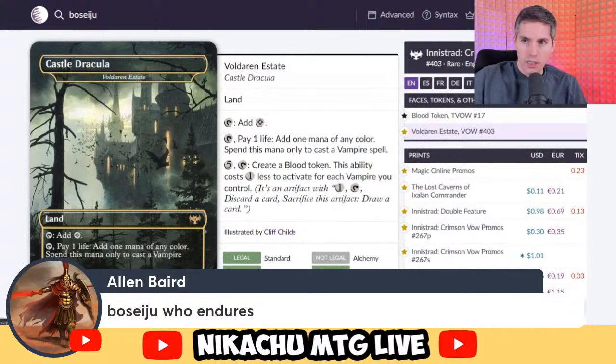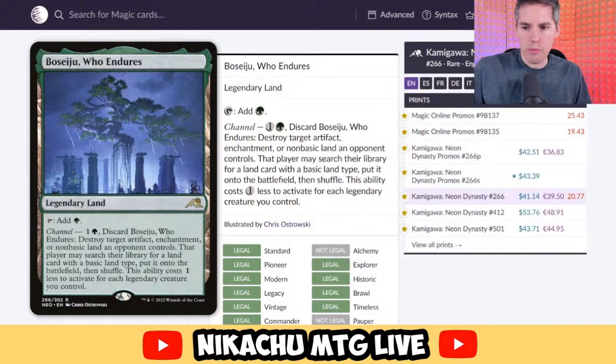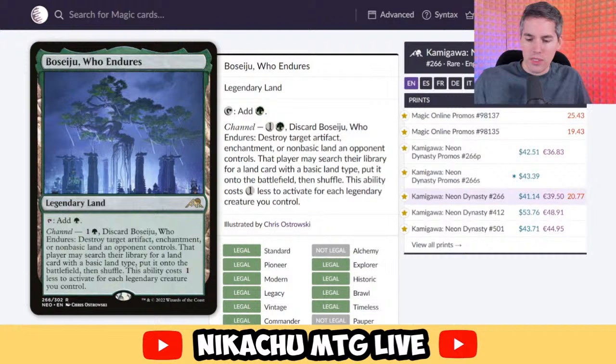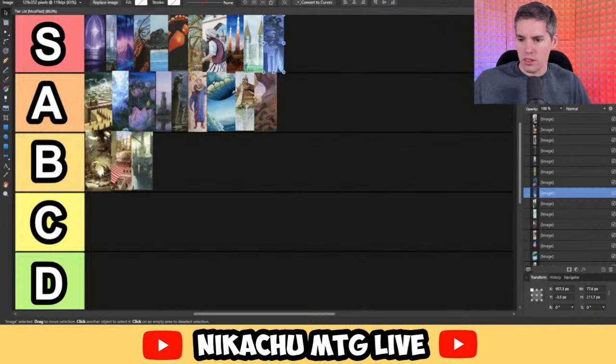Alan with Boseiju, Who Endures — it's like the Karakas of green. It's a Legendary land that adds a green, so you're completely free-rolling on this card. It has channel: pay one green, one generic, discard Boseiju — destroy target artifact, enchantment, or non-basic land an opponent controls. That player may search their library for a land card with basic land type and put it onto the battlefield. This ability costs one less to activate for each legendary creature you control. Name me a green deck that doesn't want to play this card — it's almost an auto-include these days. It's an answer to almost everything on the list. Easily S-tier.